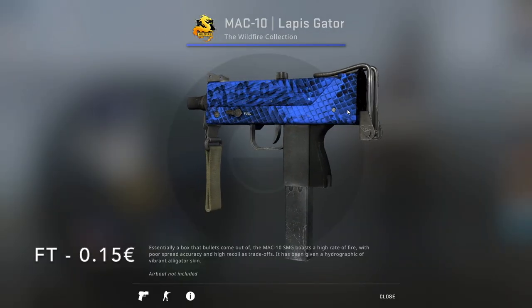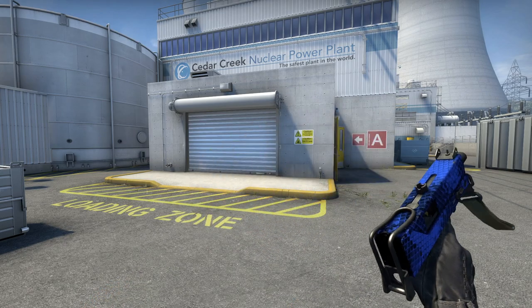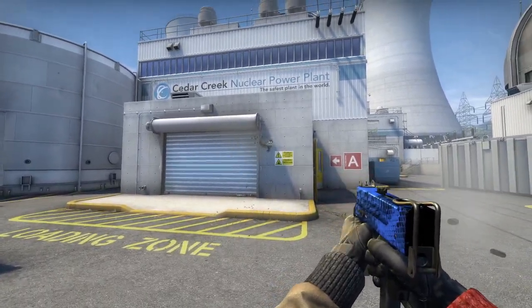For the MAC-10, I chose the Lapis Gator from the Wildfire Collection in Field-Tested for 15 cents. It's pretty much the Hot Snakes but in blue, and it's a thousand times cheaper, so you can't go wrong with it. It's like a Gucci skin dipped in blue paint.